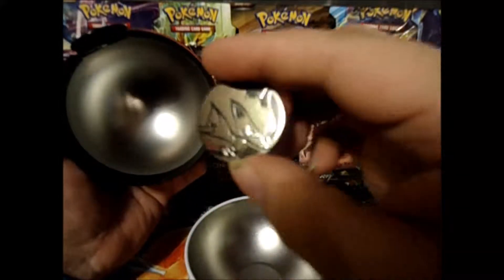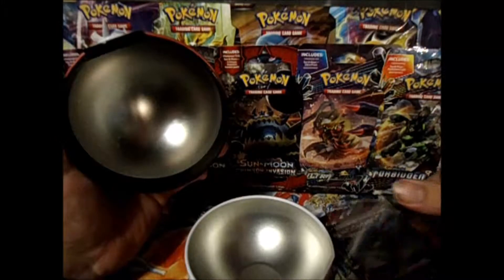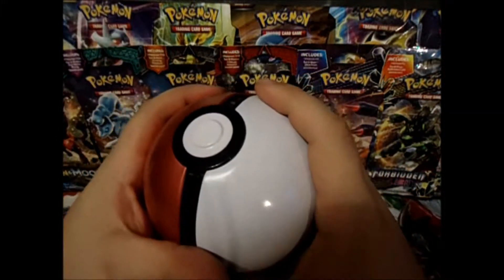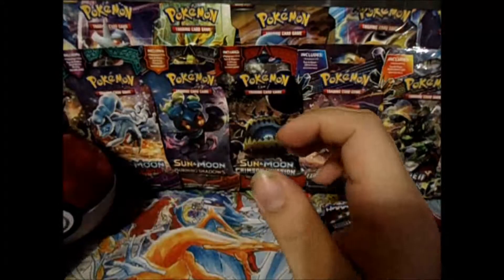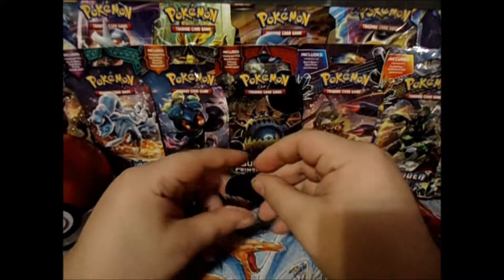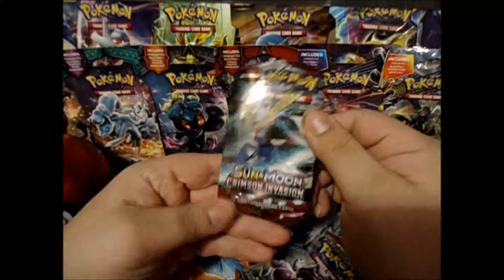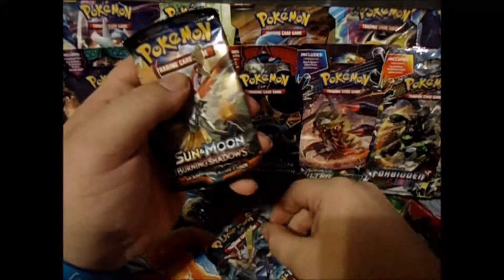And we have a Zoroark Queen. It's too bad this thing doesn't come with — pretty much a Pokeball as your deck box, that would be awesome. We have Crimson Invasion, Breakthrough, and Burning Shadows. Not bad.